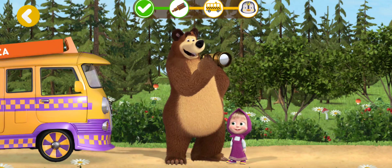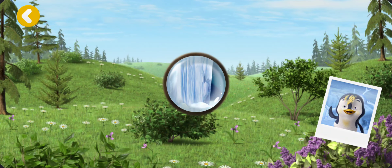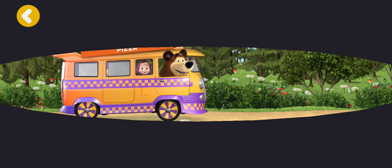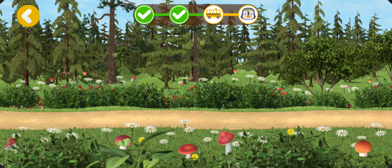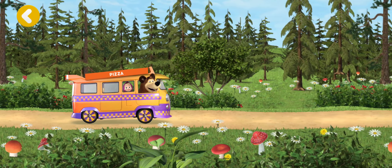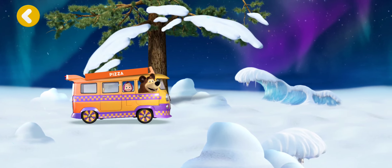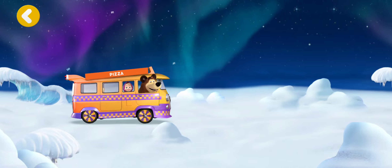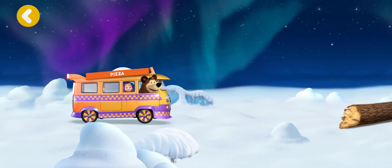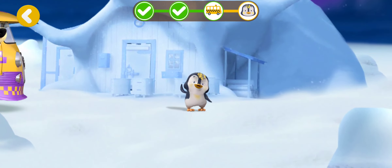We need to find where our friend lives. Looks like it's over there. Let's find our friend's house. Hurrah! You found him. Let's hurry to our friend. Pedal to the metal. Watch out! A stone ahead. Watch out! Oh no! The car's covered in snow. Watch out! A snowdrift ahead. Watch out! A log ahead. Hurrah! We've arrived.